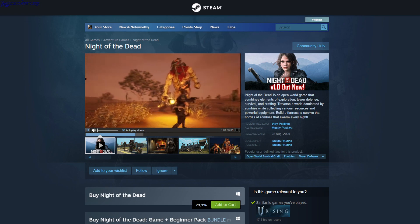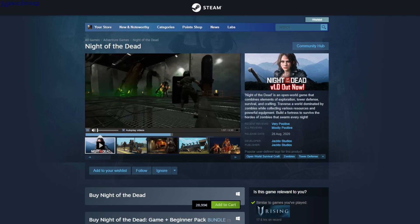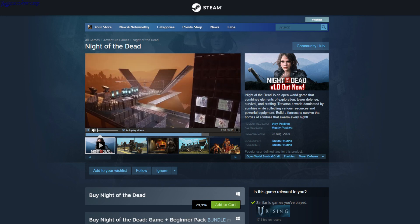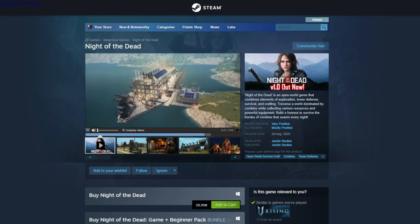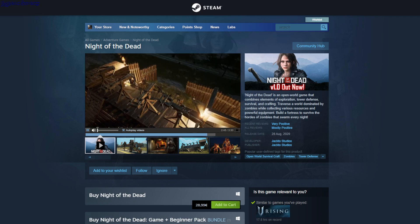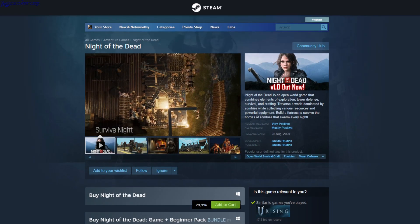Night of the Dead — lots of zombies, and you have weapons like rocket launchers. There's a big boss zombie, and you can also have vehicles. It's about killing lots of zombies and building automation — like a village with solar panels and tower defense. This is $28.99.